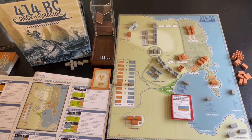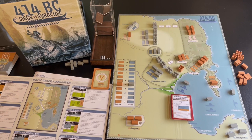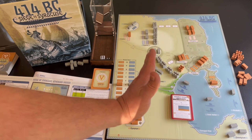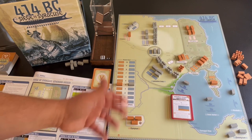This game covers 414 BC — the Siege of Syracuse. It's a solitaire or two-player game that focuses on the Athenian siege of the city of Syracuse during the Peloponnesian War. The Athenians were trying to control the harbor, build walls to close off the city from reinforcements and supplies, and blockade the city from the sea.